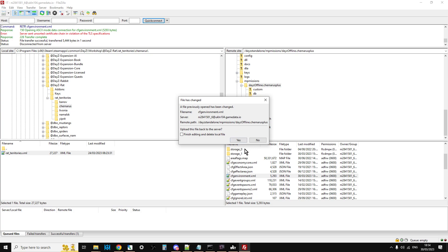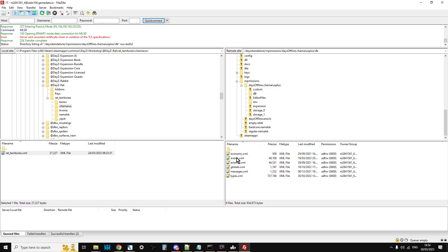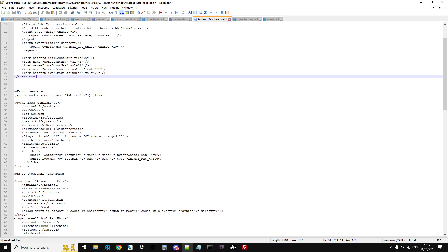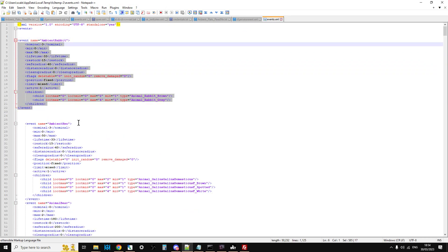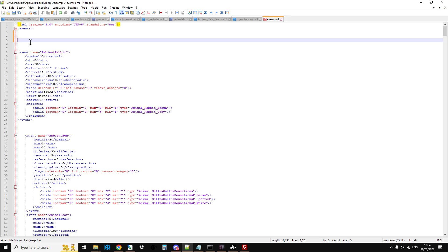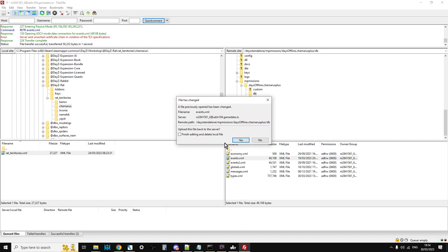Next, go into the db folder and right-click view/edit events.xml — that opens it in Notepad++. As Hunter says, add to events.xml — copy the ambient rat event entry, put it right at the top, ambient rat, save that, go back to the FTP program, it says the file changed, you want to re-upload — yes please.